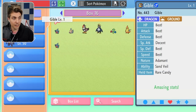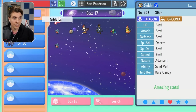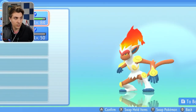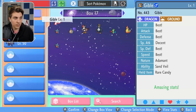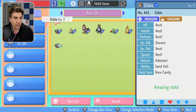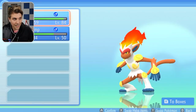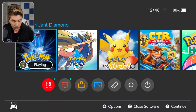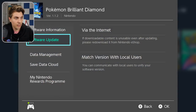You can do it again and again if you want — as long as you've got another spare box. That's pretty much how you do it. Press B out and you're fine. You can come back in and check that you've done the glitch, and you can see items have been cloned and Pokémon have been cloned as well.